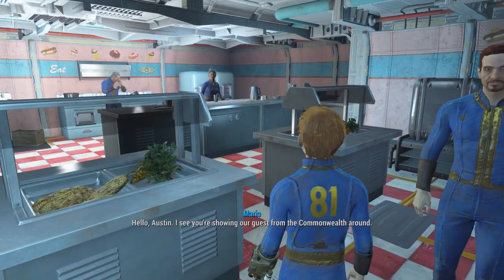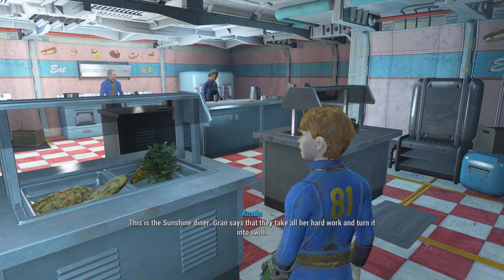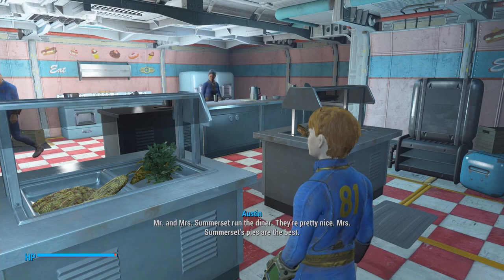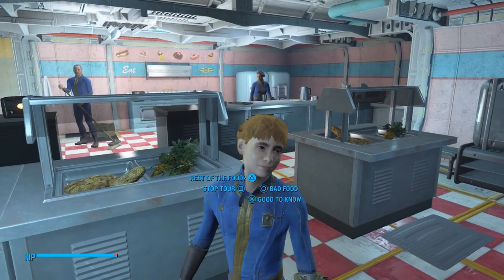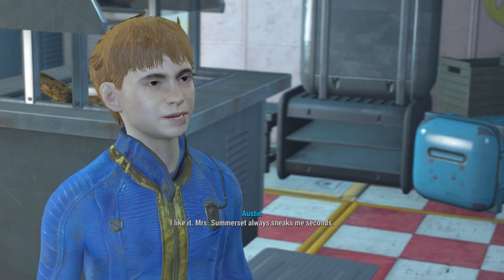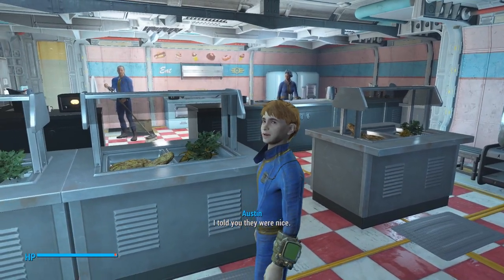Hello, Austin. I see you're showing our guests from the Commonwealth around. Yes, ma'am. This is the Sunshine Diner. Grant says that they'll take all of our hard work and turn it into swill. Mr. and Mrs. Somerset run the diner. They're pretty nice. Mrs. Somerset's pies are the best. How's their food, other than the pies? I like it — Mrs. Somerset always sneaks me seconds. I'll save you a slice of pie, Austin. Next stop, Horatio. I told you they were nice.